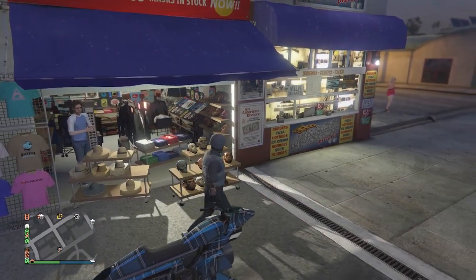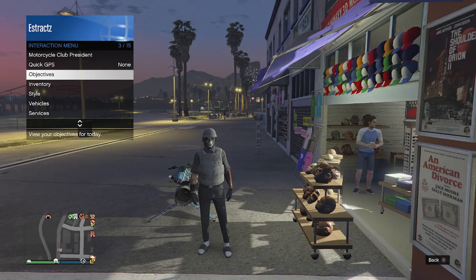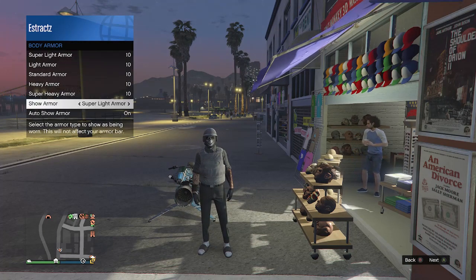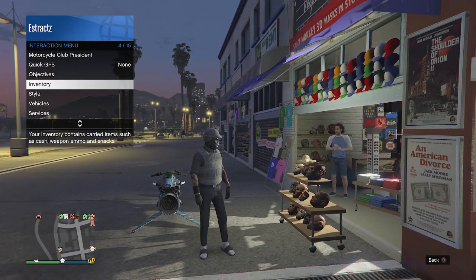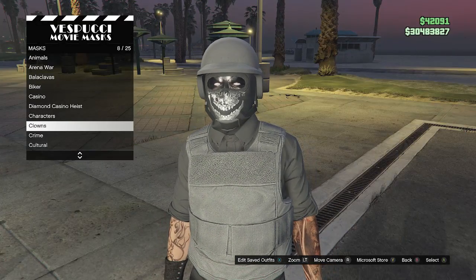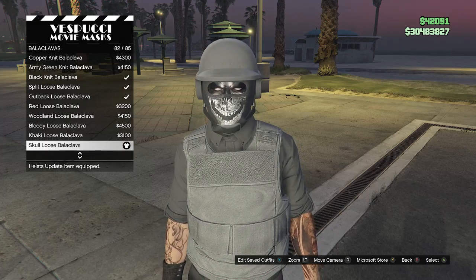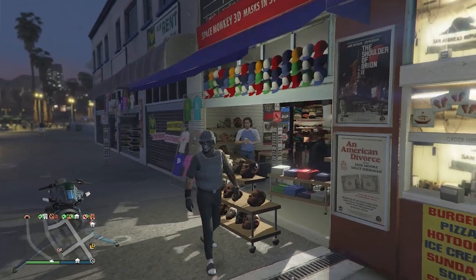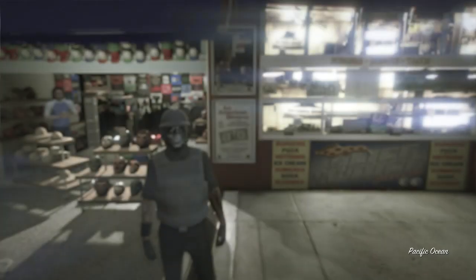At the mask store, before going into the masks, equip body armor — pull up your interaction menu, go to inventory, go to body armor, go to show armor, and set it to super light armor, which is the gray vest. After that, back out, go into the mask, scroll down to black cloaks on slot 3, and look for the skull loose black cloak on slot 82. Once you've equipped this black cloak mask, back out and head to the pier to do the telescope glitch and merge the mask with the helmet.